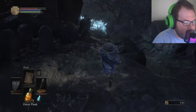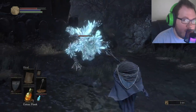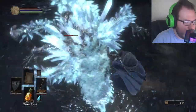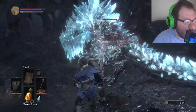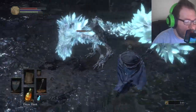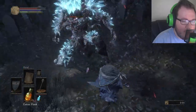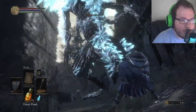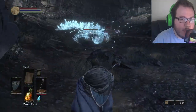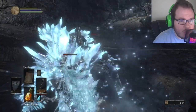Number seven: use bonfires strategically. Use bonfires to level up, repair equipment, and heal yourself. Be mindful of the bonfire location — it will be your safe haven and your way to respawn after death. Don't spawn at a bonfire far away and then have to run all the way back. Make sure to choose which bonfire you want to rest at, because that will help you with your next enemy, your next boss, or your next location.